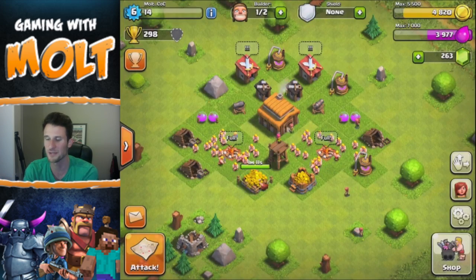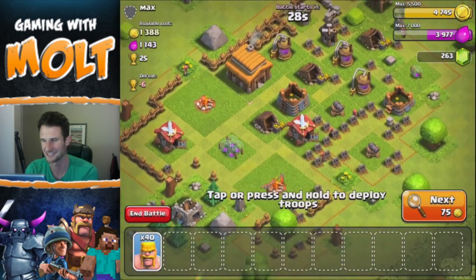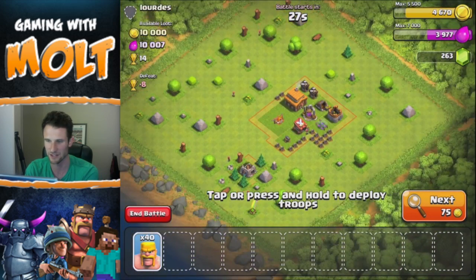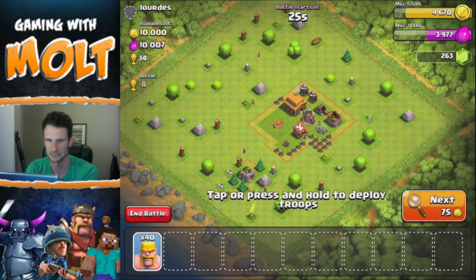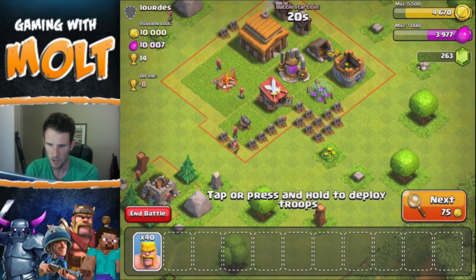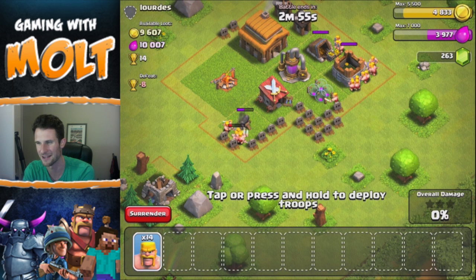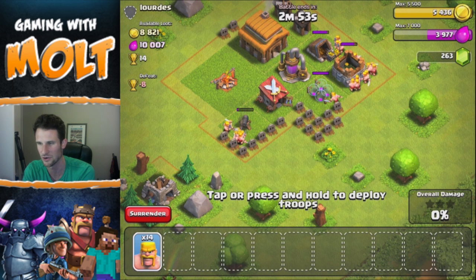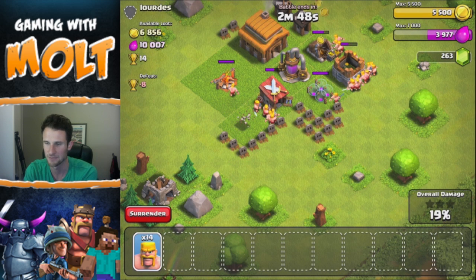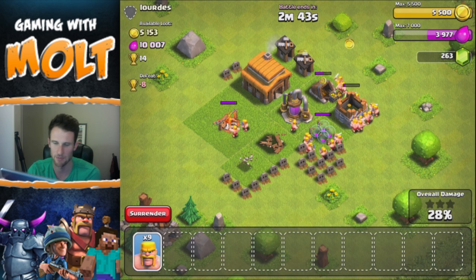We have a full army camp right now, and obviously these raids are not going to be that cool compared to other raids — very little loot, even though this base has a lot on it, which is surprising. I'm just going to take out this cannon right here and grab everything. I can only get about a thousand gold and I'm full, and the rest I'll get as much elixir as I can.